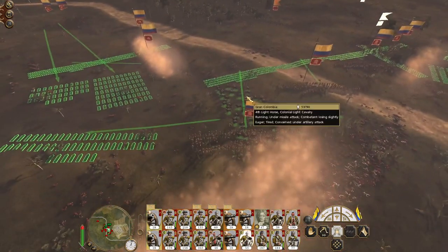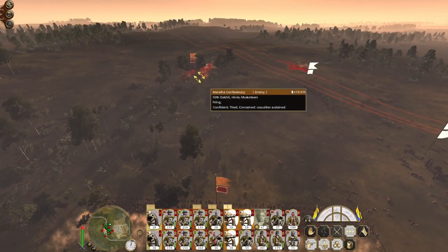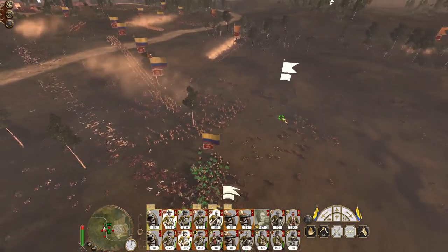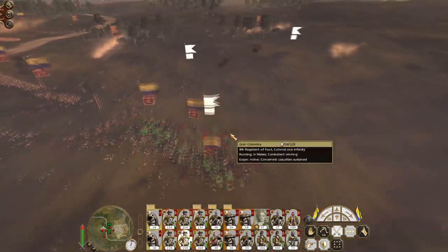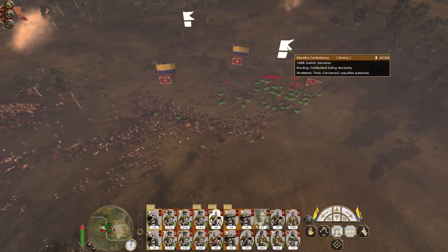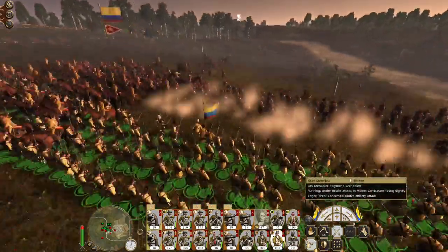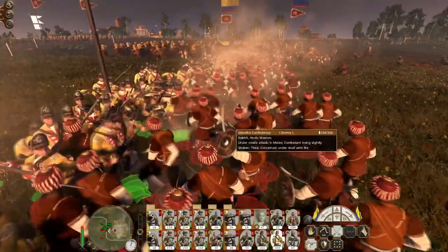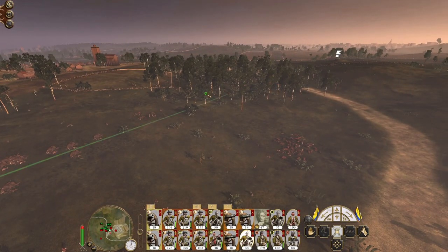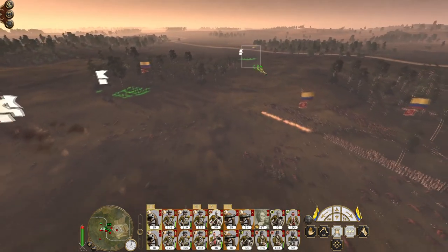Bring them towards my grenadiers. Put artillery — engage the Hindu musketeers. Colonial line, warm up. I got a bit too aggressive with them. The infantry charge the Hindu warriors — good old bit of fisticuffs. My grenadiers will make short work of them. Let's get ready to commit the cavalry — well, the cavalry is largely already committed.